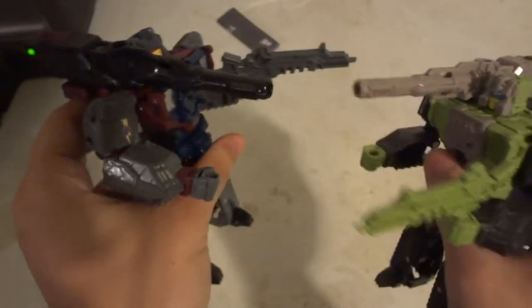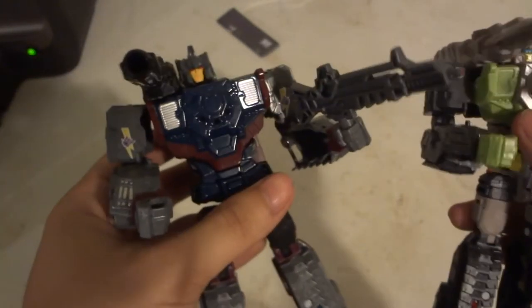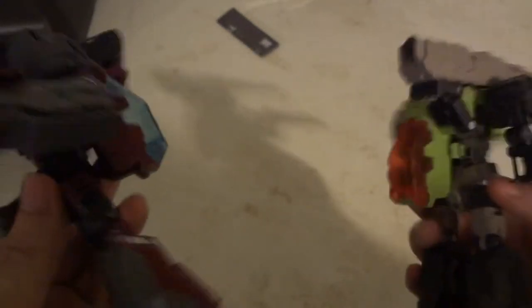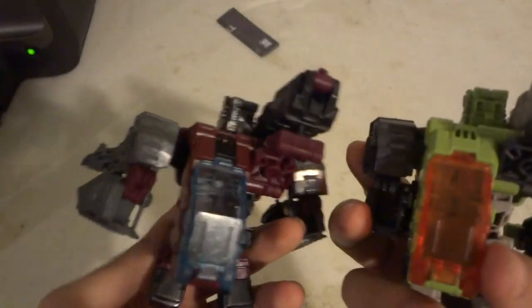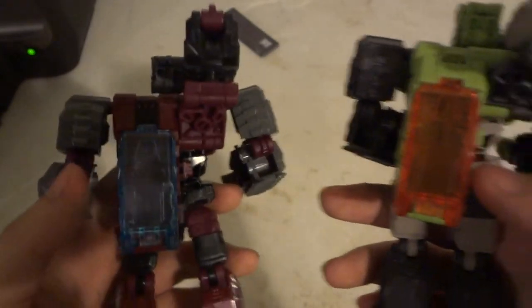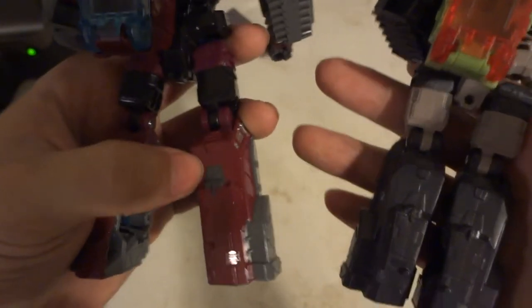The guns are exactly the same — for the assault rifles and for the big cannon. The headmaster is obviously going to be different. Chest panels are different: this one has silver paint, this one doesn't. A blue windshield versus an orange windshield. Some gray paint on one; the other is just solid gray. There are some paint details that are different.